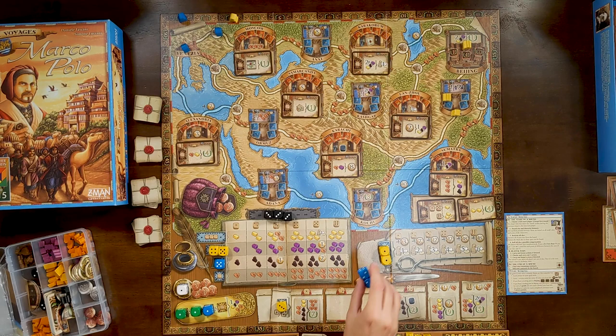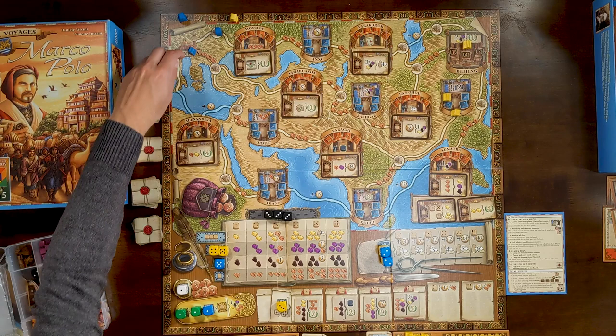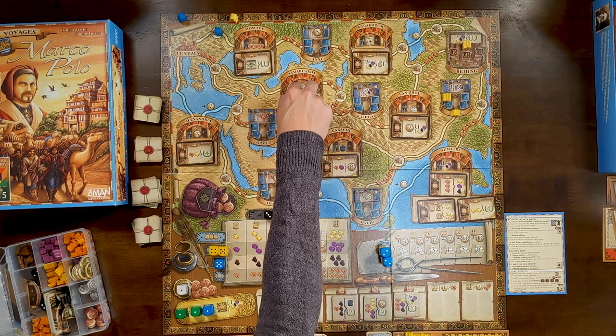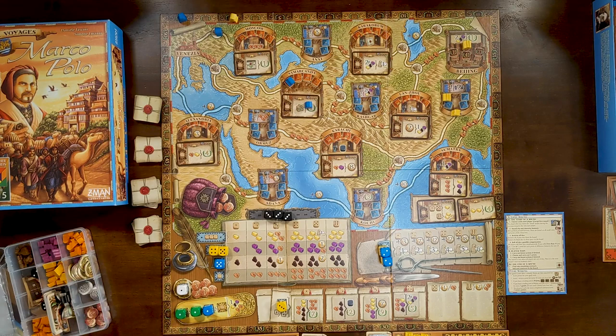On my turn I'm going to travel. When somebody beats you to the travel space you have to pay to the bank based on the lowest pip. Since I'm using two twos I get to travel twice but I pay two dollars. I'll pay the seven dollars shown on the board and move twice. For my second movement I move into a new town — since I'm the first explorer there I get a five dollar bonus and place one of my exploring huts.